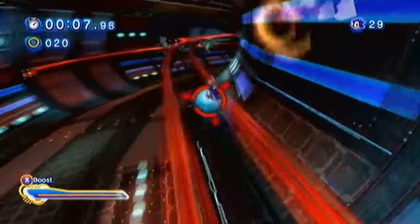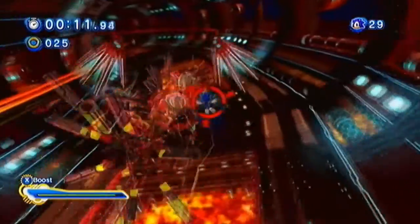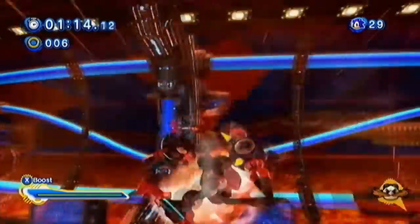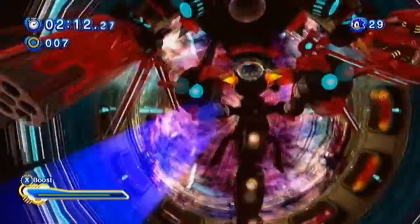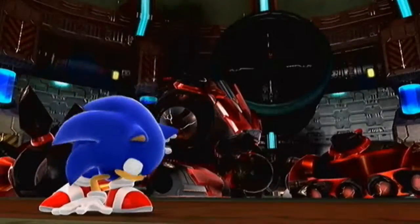As for Generations' version, it plays out exactly like a daytime boss from Unleashed — boost towards his machine in 3D and 2D as well as free-falling. It really does feel like a scrapped boss from Unleashed that was replaced by the equally good Werehog battle. It's more challenging due to the lack of a health counter and the fact that he will get in a few cheap hits.